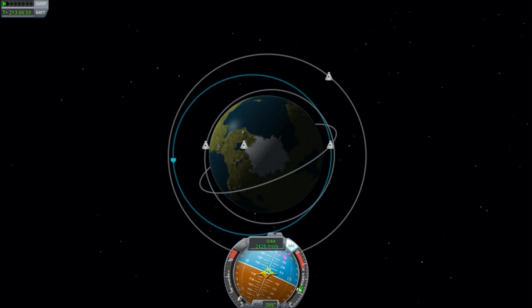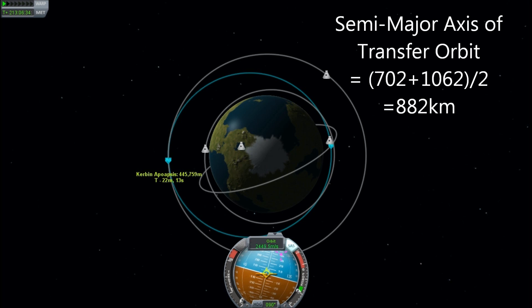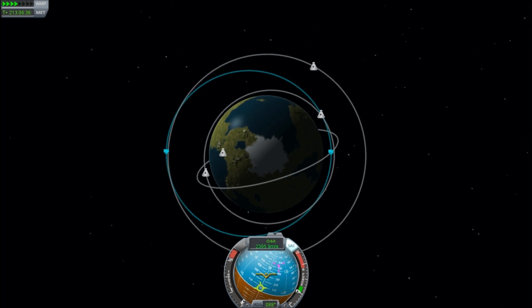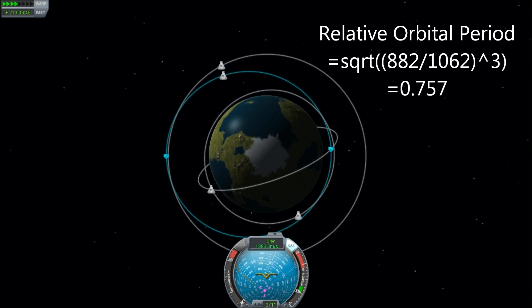What we're interested in is calculating the relative period of this elliptical orbit with respect to the period of the target orbit. The start orbit was roughly 702 kilometers. The final orbit is 1062, and that roughly gives us a transfer orbit semi-major axis of 882 — you take the average of the two. The target orbit is, of course, 1062. So what you do is you divide 882 by 1062, and then you cube that — using the cube button on the Windows calculator in scientific mode. Then you take the square root of that, and what does that tell you? It gives you the number 0.757.